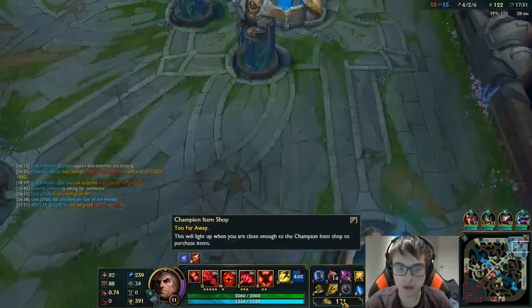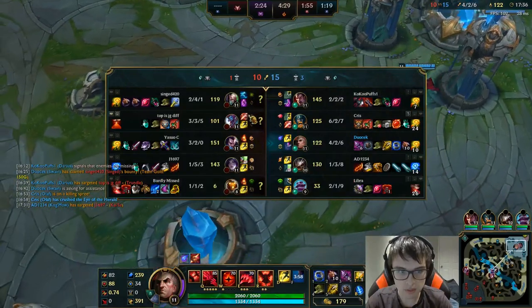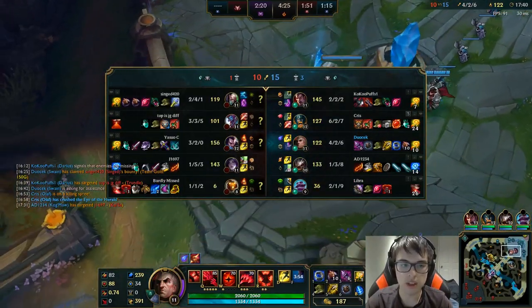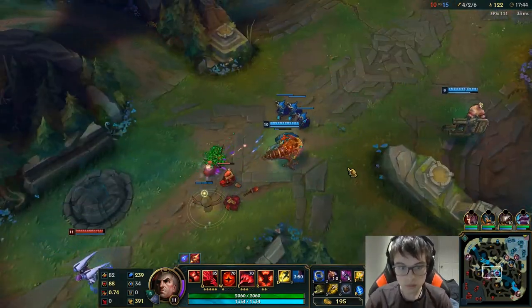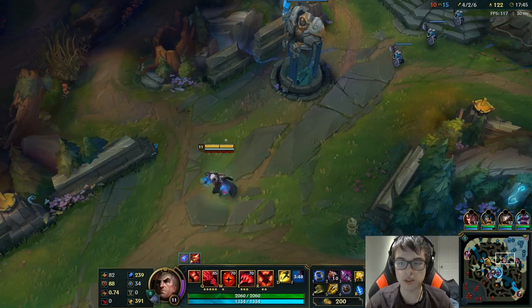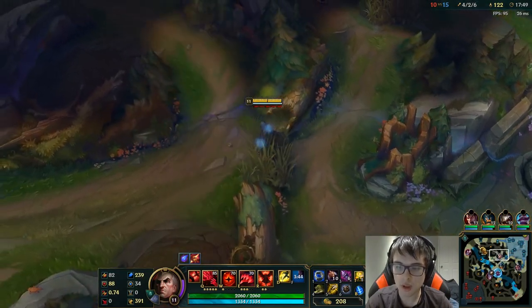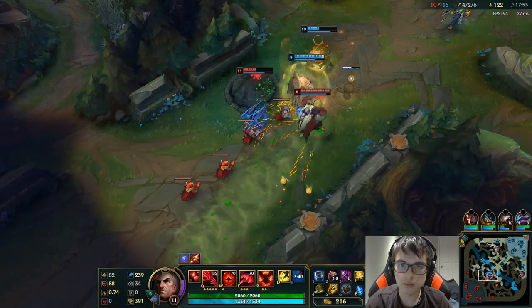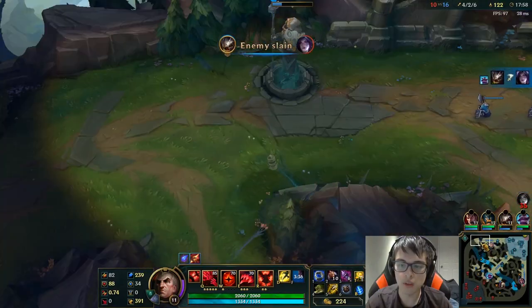I'm going for the Morellonomicon. They have Bard, Kai'Sa with healing, Trundle, and I think Singed's ult heals him too — so that's actually a lot of healing I can reduce. Also, the Oblivion Orb gives me so much burst on people who have no Magic Resist items. I'm going to go match Yasuo and try to not let him take this turret, because I'm pretty sure my team will just win even if I'm not there.